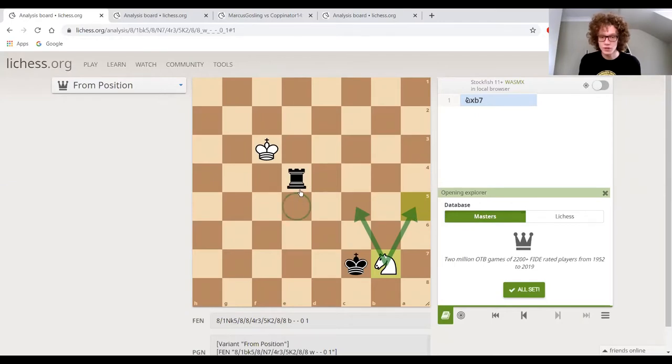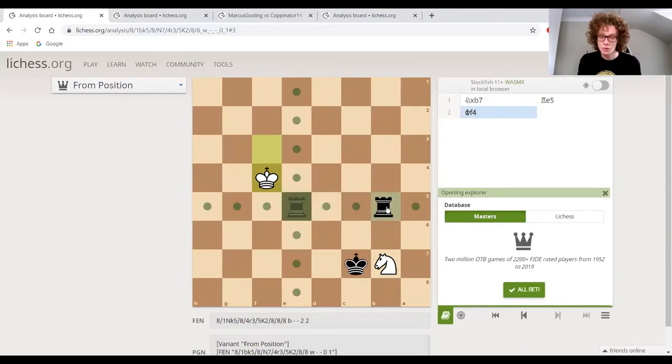We just put the rook here. Notice that wherever white moves the knight, it's going to get captured. Black can just move the rook across and get the knight.